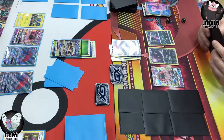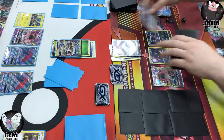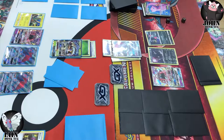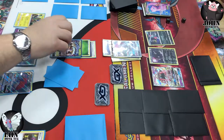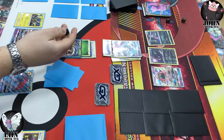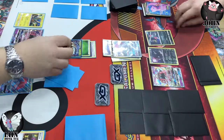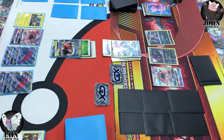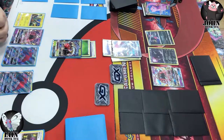Looking at my hand there, I think I can see Evosoda which will be nice for next turn to just get another GX in play. Choice Band's going to come down and that's 110, which is fine for the two-shot on Golisopod. Not really expecting Golisopod to take a knockout on the Zoroark this turn, so pretty happy to just take the two-shot. Oh, it's 90 because of Armor Press! Armor Press can be a very very useful attack — I've won many a game with preventing 20 damage. Very useful to keep in mind if you're playing Golisopod.